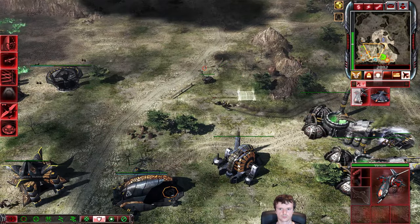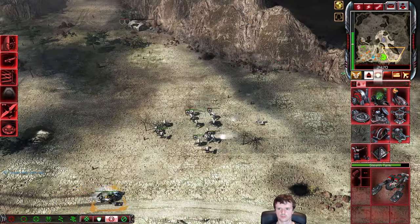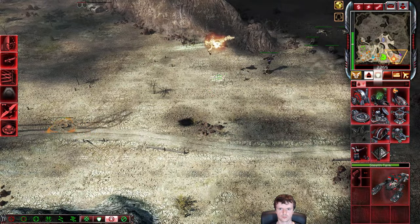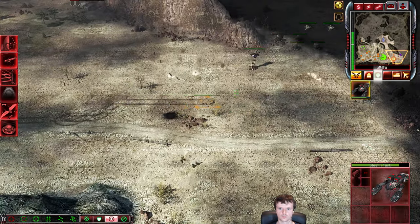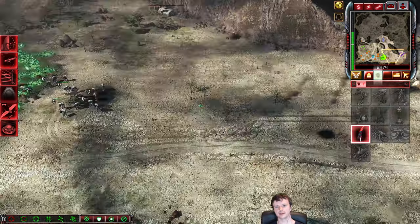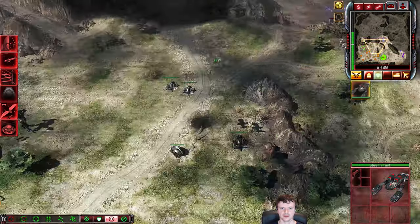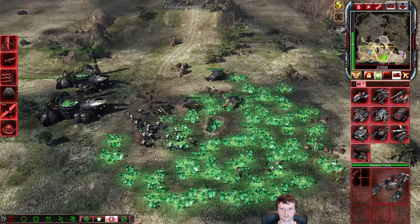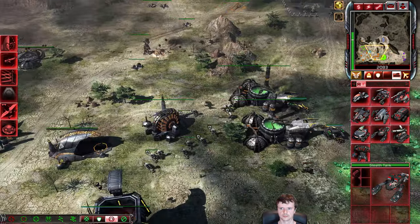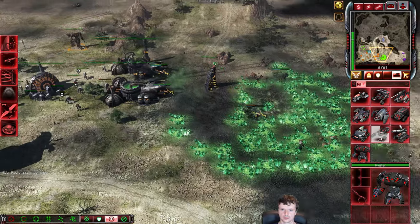I'm building Venoms now, because I feel like I need more of a quicker response to Hammerheads — he's still building them, and he's got AP Hammer now online, so these Enlightened are not going to be as effective as they were moments before. Unfortunately, a veteran Stealth Tank reverse-move bugged into his army there. That was a pretty costly bug. I was told if you reverse-move directly behind a unit, there is less chance of the reverse-move bug happening.